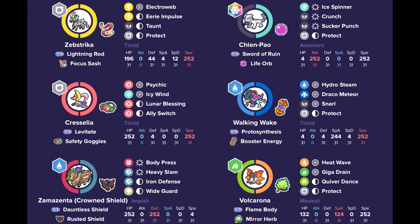With that Focus Sash, Zebstrika is able to stick around for a turn since its defenses aren't amazing. It does have base 116 speed, so it's pretty fast. Electroweb provides speed control, great against slower options or to outspeed afterward. Eerie Impulse helps against special attackers threatening Zamazenta as it boosts physical defense. Taunt is great against Amoongus and Pokémon that want to set Trick Room. And Protect keeps Zebstrika safe.